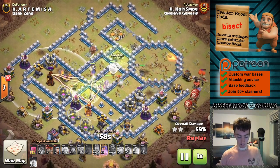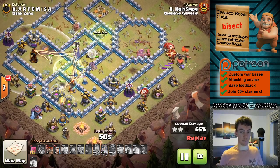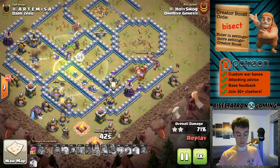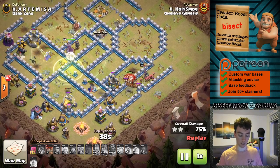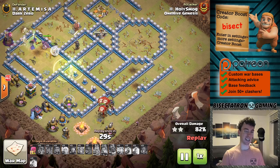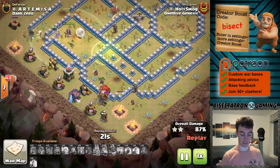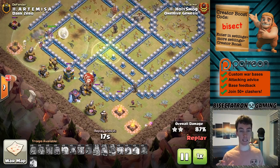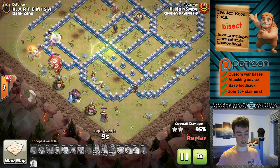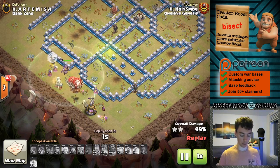What I really liked from this attack is those back-end five balloons. When using super witches, they're slow but very tanky - both the witches and the skeletons they spawn. By dropping down those balloons, you can take advantage of those defenses being tanked. It's kind of an old-school attack where you'd use balloons on the outer ring of defenses. You're sometimes crunched on troop space so it's not always easy to bring these balloons, but you can see they go a long way. It speeds things up and prevents losing troops, because oftentimes you're gonna be running out of time with this attack strategy.